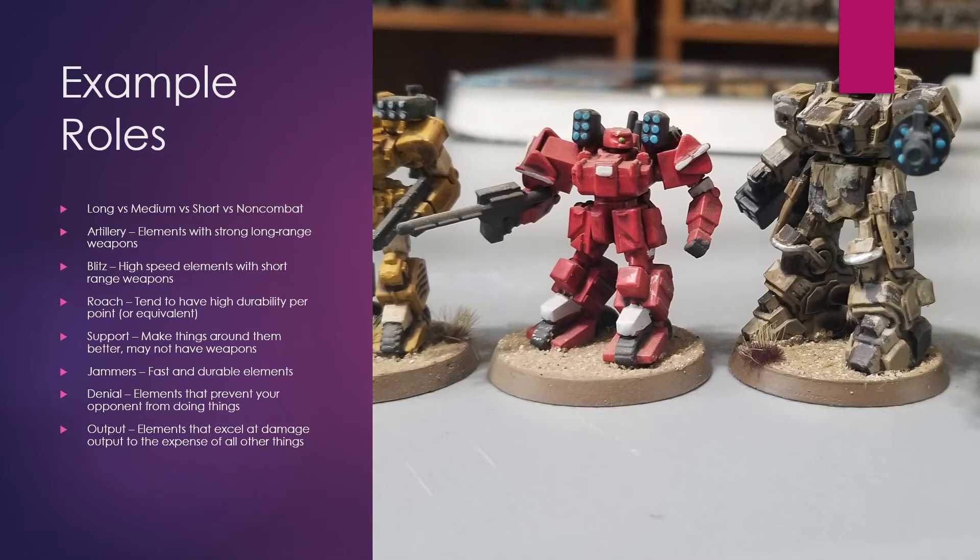Support. These are things that enhance the ability of fellow units. They're typically unarmed or very poorly armed for their relative cost, but have a lot of abilities that rely on helping friendlies. Jammers. These are fast, durable elements that go out and basically disrupt your opponent. By not dying, they do more damage to their opponent than if they were making attacks. These are very commonly seen in War Machine and in games where there's a lot of order of operations — simply putting something in your opponent's way forces them to deal with it.